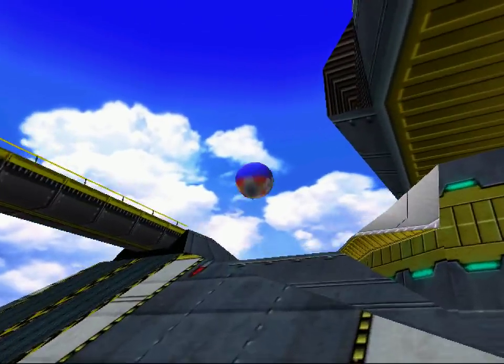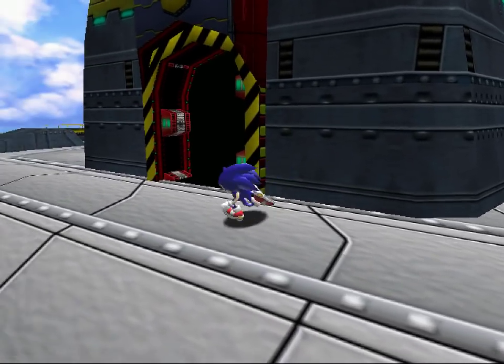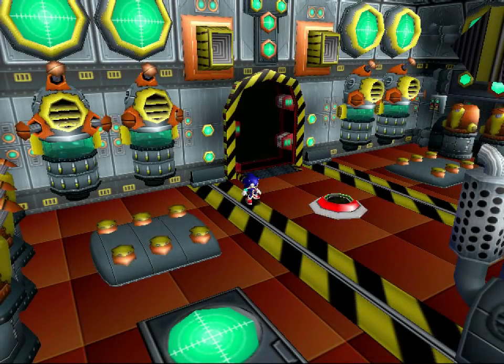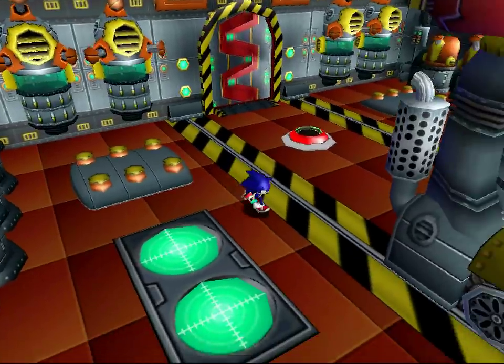Maybe I need to change the formation - maybe now I'll be able to change the formation of the ship now that I'm using Sonic and not Tails. That'd be super weird, but it still doesn't stick.